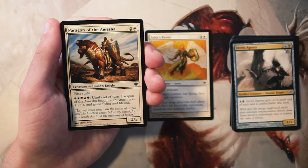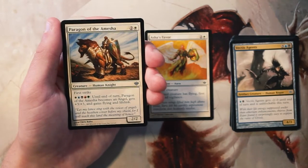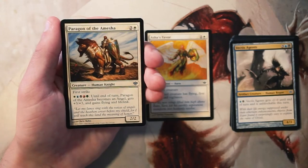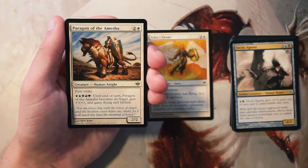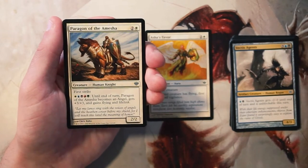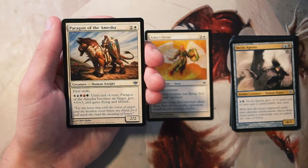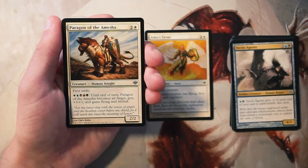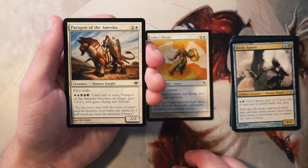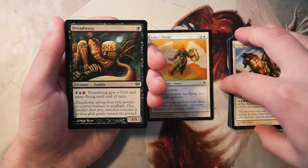Paragon of Amesha is a 2/2 for two and a white with first strike. You can pay all five colors and until end of turn it becomes an angel, gets +3/+3, and gains flying and lifelink. That's a lot, but you are paying a lot and you need all five colors — I tend not to like that. It's probably just a solid three-drop anyway; a 2/2 with first strike is not bad and will deal with a lot. I'd still rather have the Favor here, but it's not a bad card.